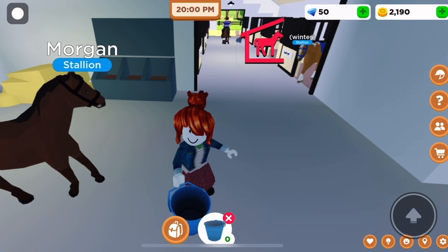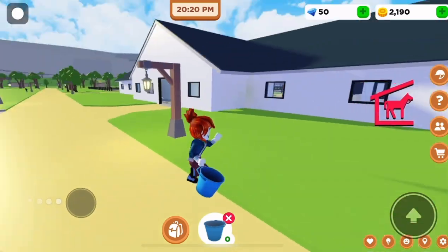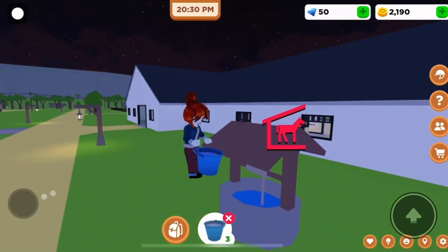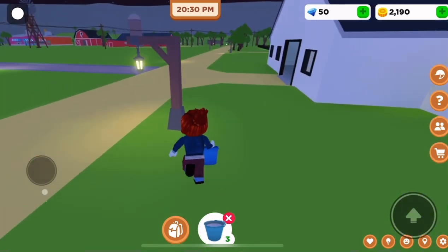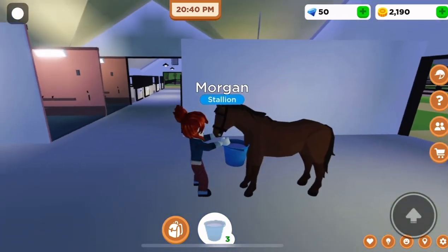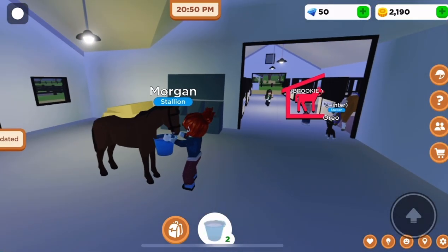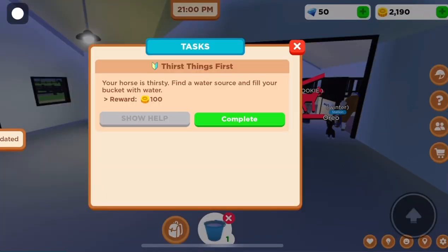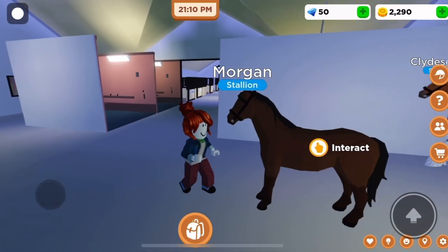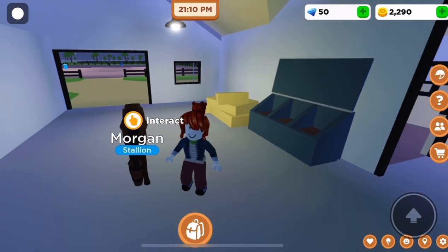Now I'm going to show you how to get water for your horse because my horse is thirsty. Walk out the back entrance to the well over here, tap it, and you've filled your bucket. Now take it back to your horse, tap, and that's how you give them water. My horse was thirsty and I had a task for that, so I got another hundred coins. Complete your tasks — it's really good!